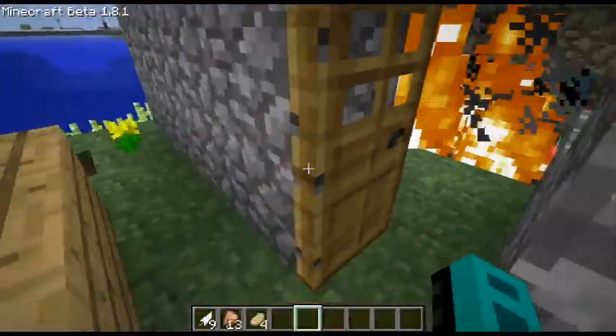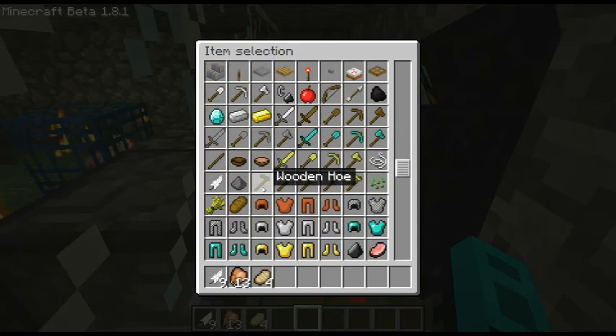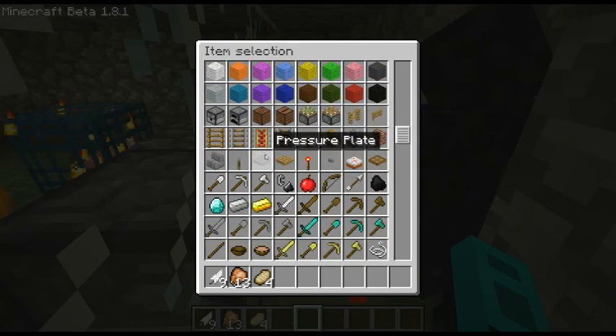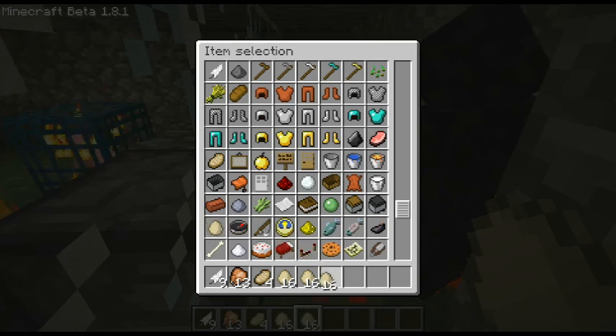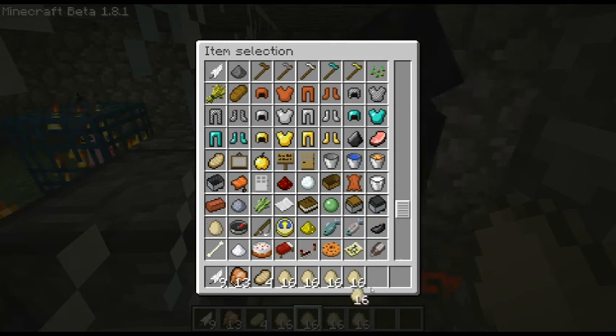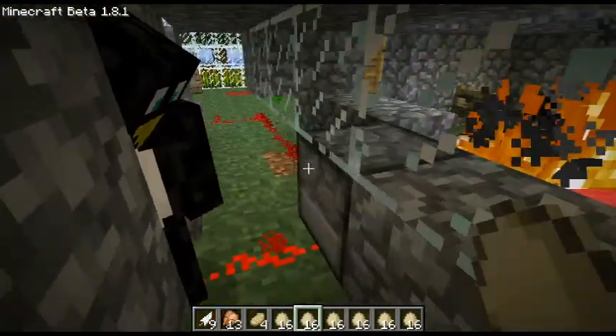I'm gonna refill it while I'm in creative mode so we don't have to waste supplies and don't have to refill the bucket. I just picked it up - that was still chicken, isn't that cool? I got all the chicken. I'm gonna put it in the public chest because it's technically everybody's - I'll label the chest 'food'. We should make a chest and label it food and sell it to people.